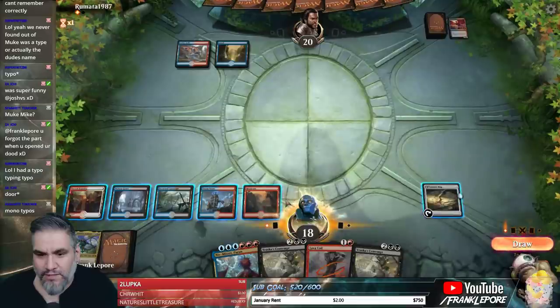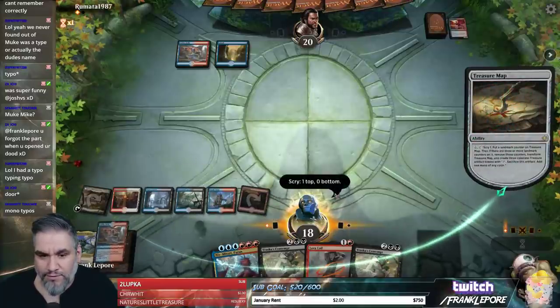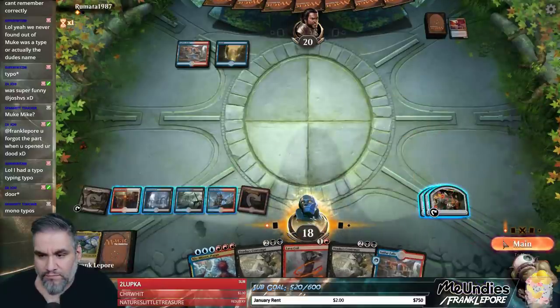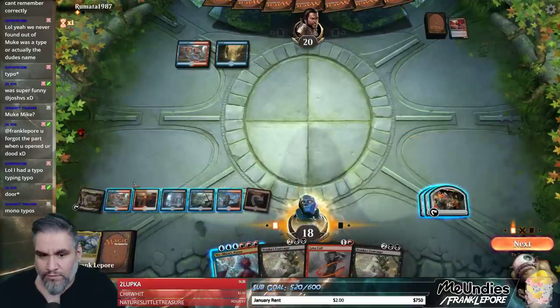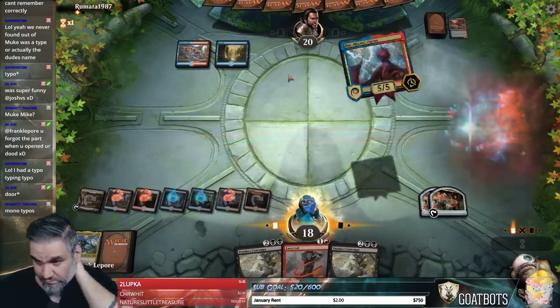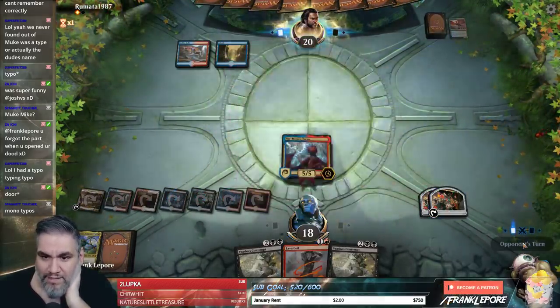We're gonna crack this because we need red, red, red, blue, blue, blue. The treasures actually let us play Niv-Mizzet here. We got red, red, red, blue, blue, blue — it doesn't matter which one we get. We got a blue. This should be pretty hard to deal with considering they don't have mana.